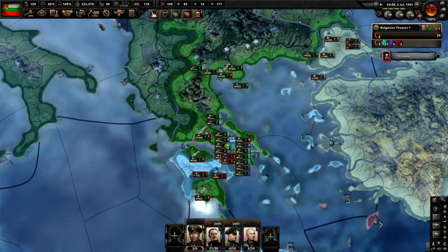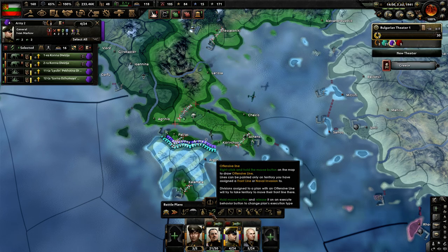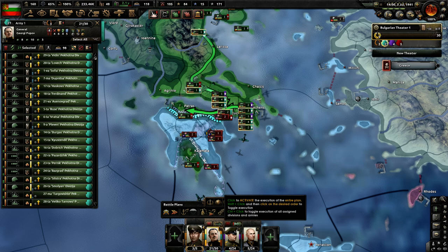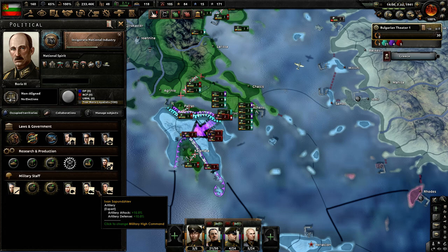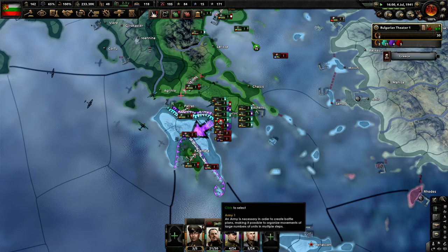Let's get these boys moving. That Control-B man is really good for the micro, let me tell you. Now all these Allied guys are basically stuck here. We are performing quite well because we have the Artillery Expert and also Zilkov the Cavalry Genius, as well as excellent generals.